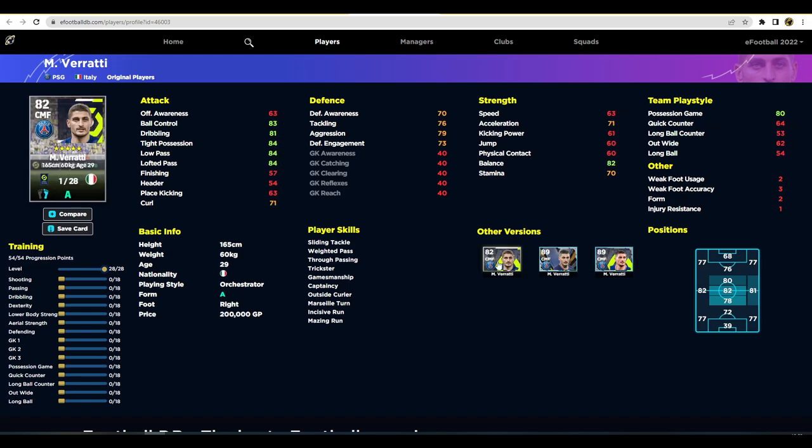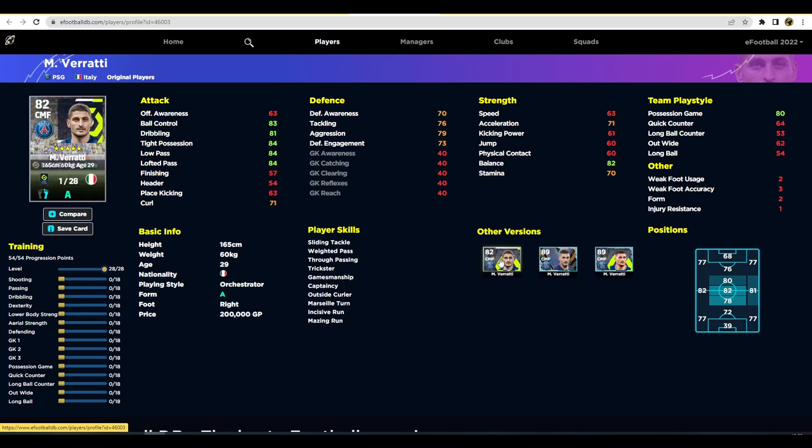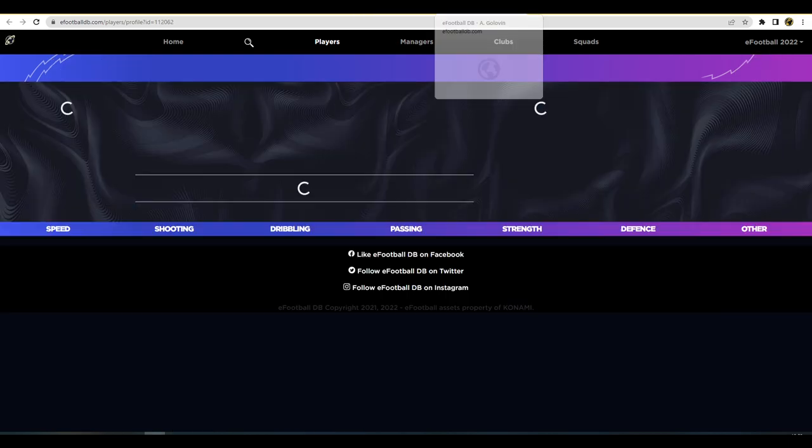Another one is Verati — I have a load of versions of him. He's very decent and I'm definitely going to try him out this week. Get his speed up to the 70s and his defense up high — you want him as a Makelele-type player with more of an engine. He's already got really good passing and dribbling for a DMF, so focus the rest on defense and aggression. He's a really solid card especially on form this week.